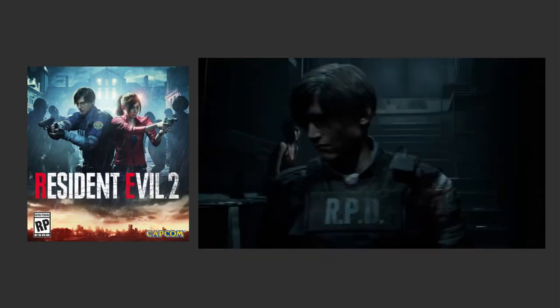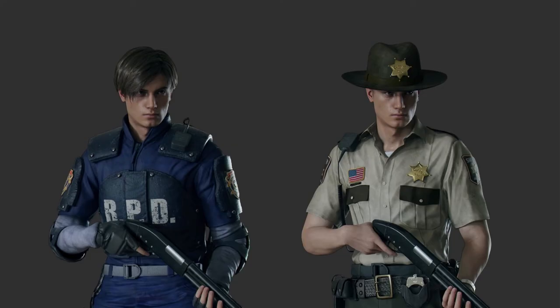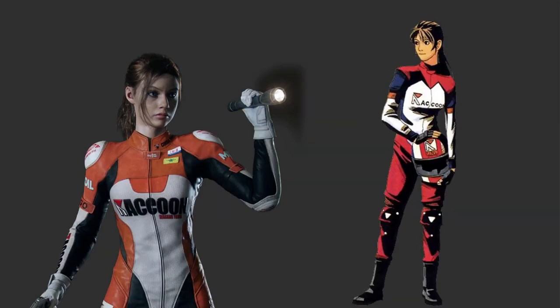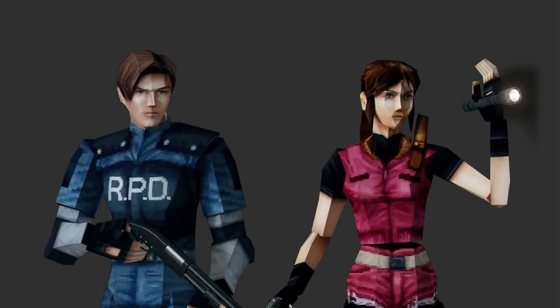2019 brought the remake of Resident Evil 2. Leon and Claire got updated looks and updated alternate costumes. Leon got his classic Resident Evil 2 police uniform alongside a sheriff uniform based on the character Daniel Cortini in the game. Meanwhile, Claire got an updated take on her original vest and a military look with a Made in Heaven tattoo. She also had the Elsa Walker outfit, based on the motorcycle racing character design that was redeveloped into Claire for Resident Evil 2 — a cool nod to the series' past. Leon and Claire also got matching noir costumes like classic detectives, slicking back Leon's hair and giving Claire a trilby hat, but the superior costume set might be the low-poly versions based on their original looks.